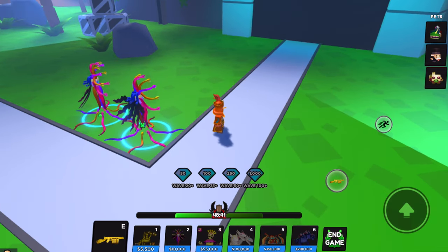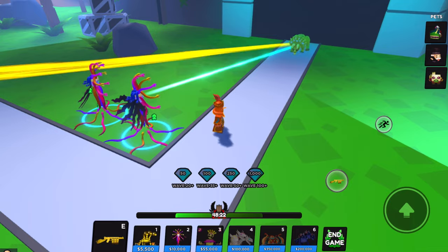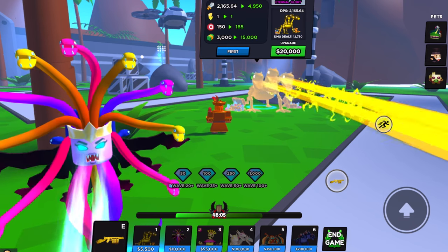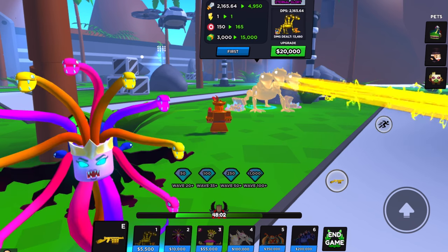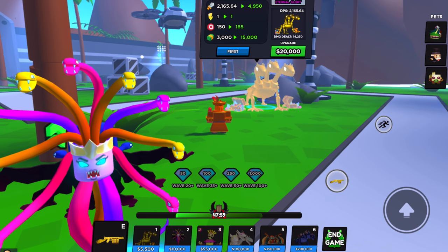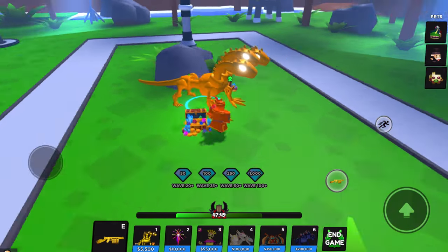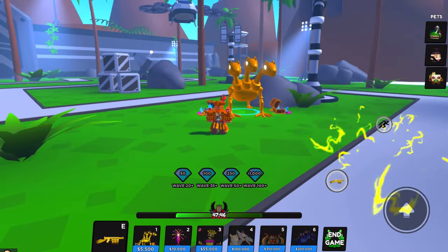AOE towers, DPS towers, and slowing towers are so important because they help you in the long run across different maps. The game likes to change maps every once in a while, which helps balance things out. This Golden Hydra is doing a lot more than normal because it has the Eternal Glory rank. Ranks are so important on towers — Eternal Glory is the best rank you can get on a single-placement tower.